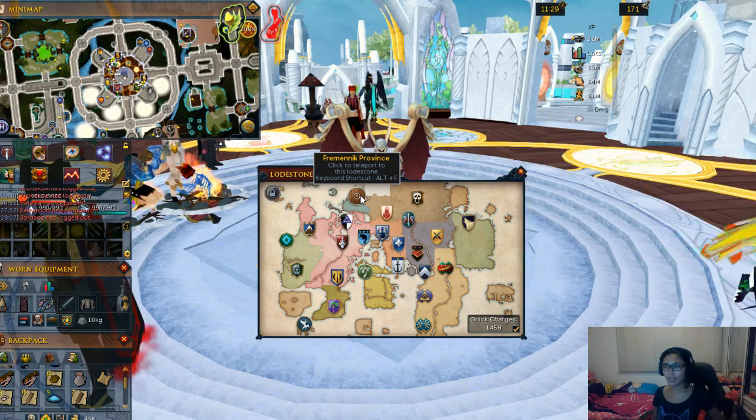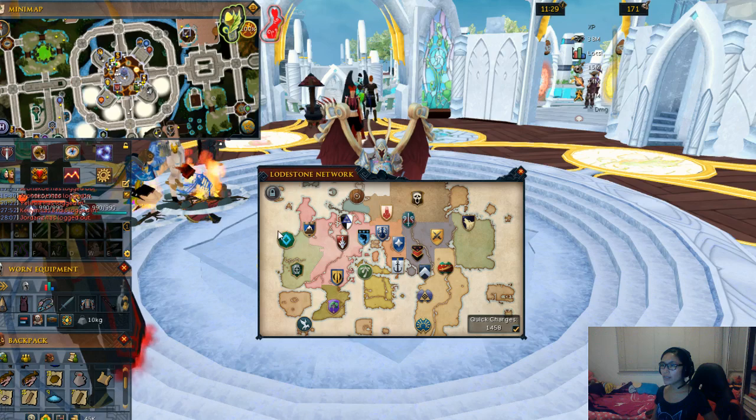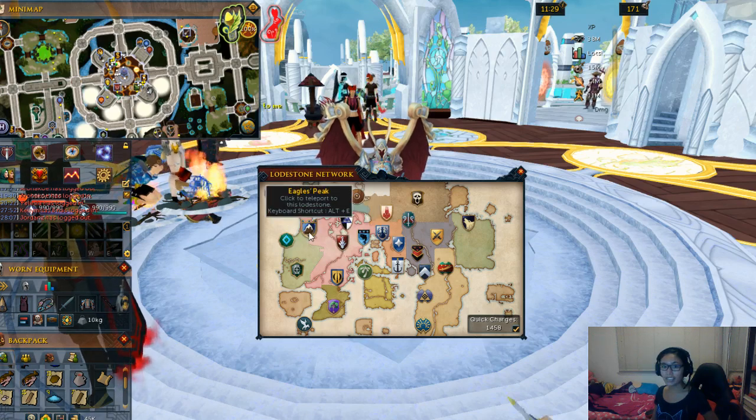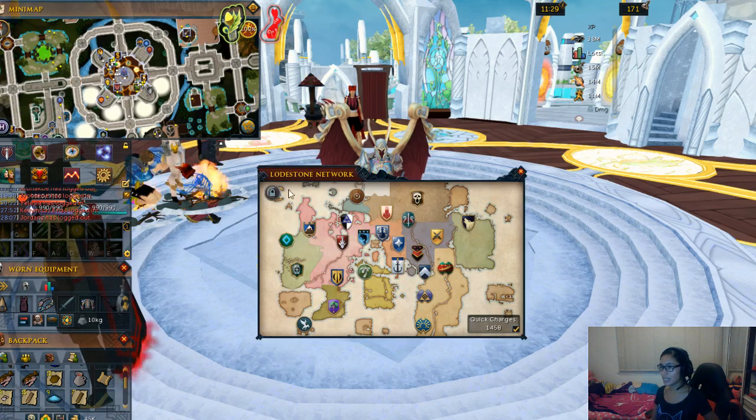Earlier, I tried using the sextant at every lodestone and I found out that it's actually in Eaglespeak. So I can show you why — I'll just teleport to Eaglespeak and try the sextant there.